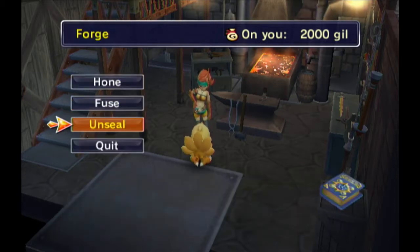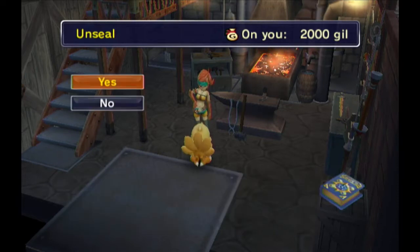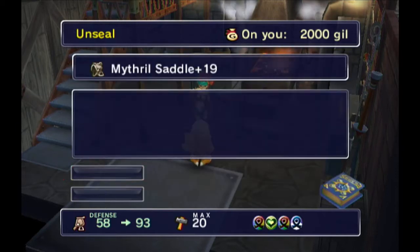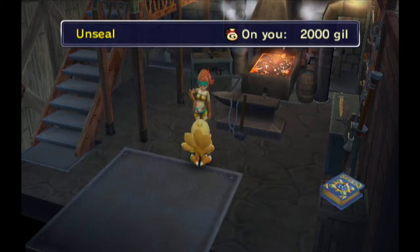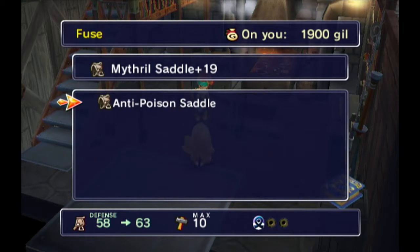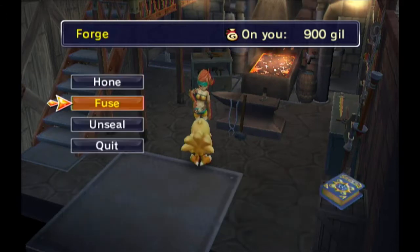We're going to want to unseal one of these because I want to add anti-poison, but there are already four seals on here. So I want to remove... let's remove water. Water tends to be less common it seems. And then I want to fuse these two together. There we go. Now we have anti-poison on it.